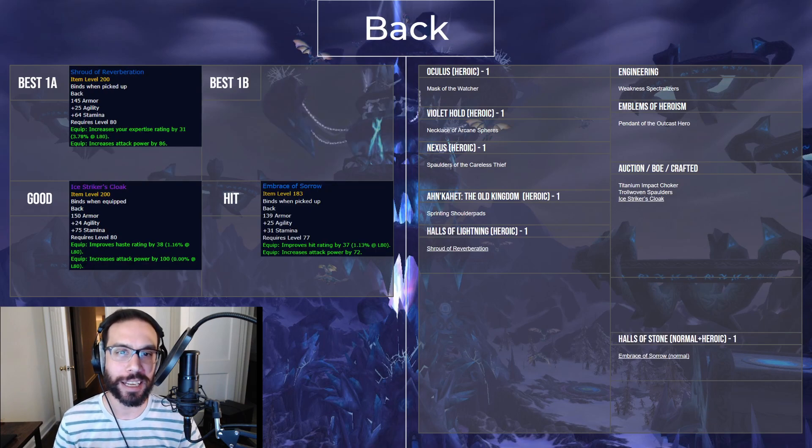I unexpectedly had a pretty hard time picking a best cloak. Shroud of Reverberation and Embrace of Sorrow are both good options — Shroud if you need the expertise, and Embrace if you need the hit. Note that Embrace is actually from the normal version of Halls of Stone, so you may have to go a bit out of your way to acquire this cloak. Ice Striker's Cloak is BOE and good for an Auction House specced rogue, especially if you're already around your expertise and hit caps.